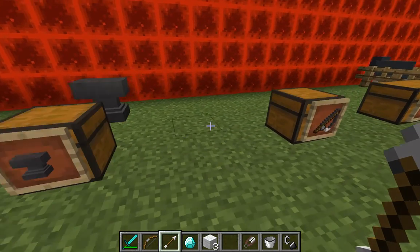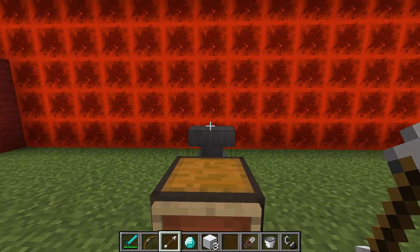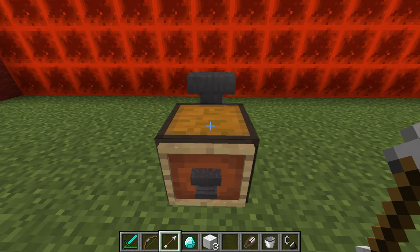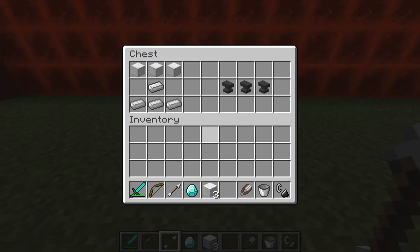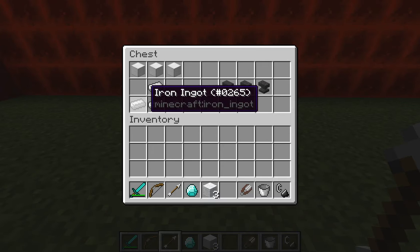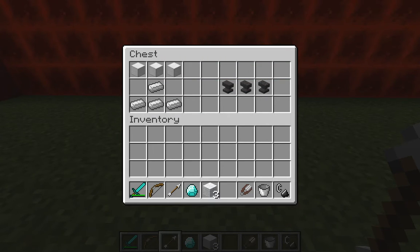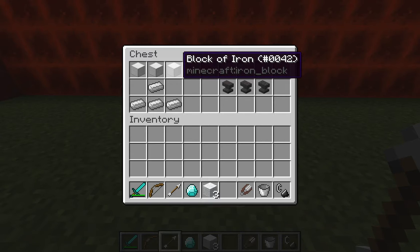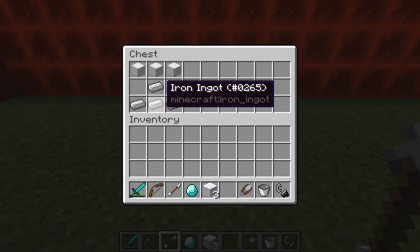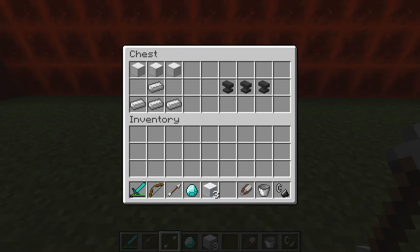Second to last — the anvil, which is a little bit later in the game for those who aren't cheating. What you'll need is a lot of iron: four ingots and then three blocks at the top. Being each block is nine iron, that's 27 plus 4, so 31 pieces of iron to create an anvil.